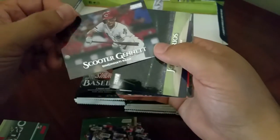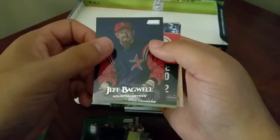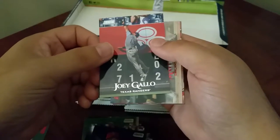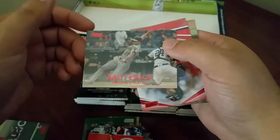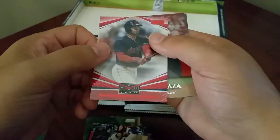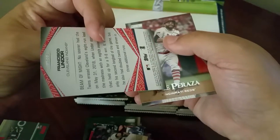Let's see, we got Scooter Gennett, got a Jose Barros, Jeff Bagwell - cool shot - Joey Gallo and a red foil, and that's Matt Olson - just Matt Olson regular. Beam team, we got Francisco Lindor - now that is an actual red foil as well.